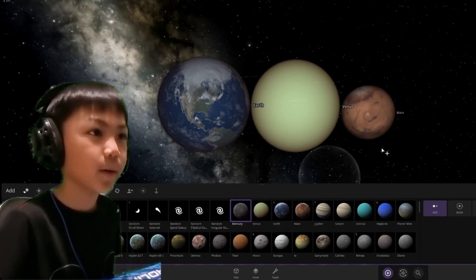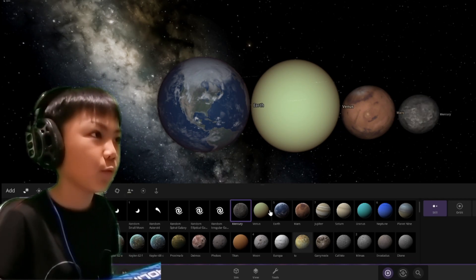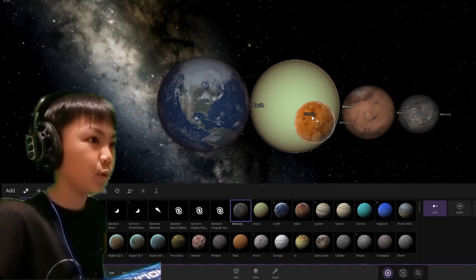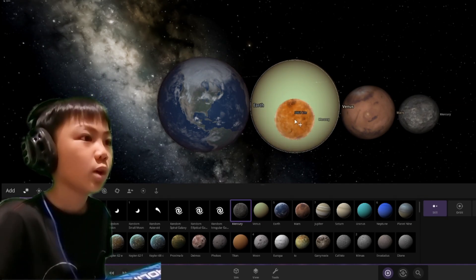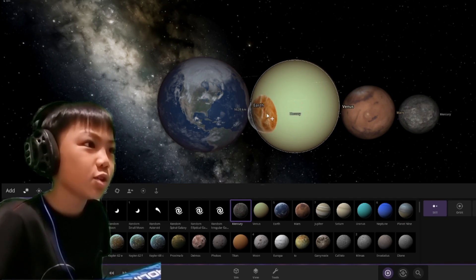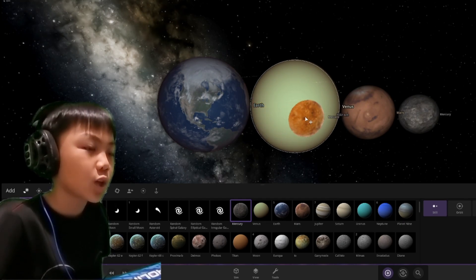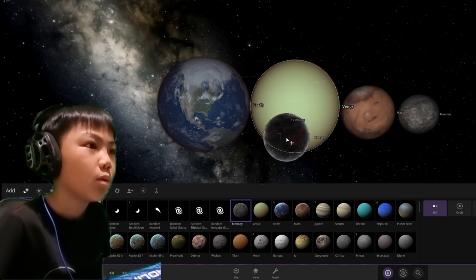I've got to test you something: if Mercury was Earth's moon, it would move Earth like a little bit. But if it was Venus, maybe they would start orbiting each other. And look, this is really weird — I see this icon here, that's what Venus looks like underneath its clouds.